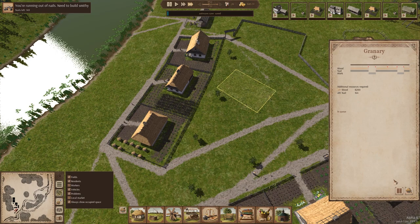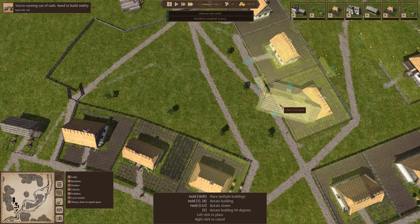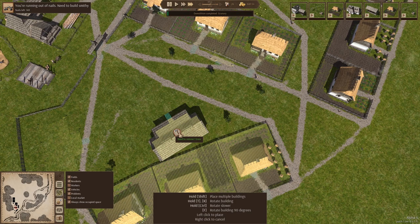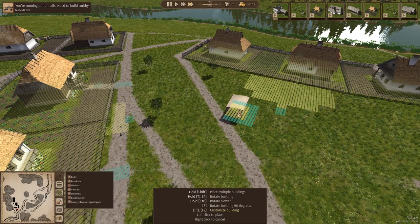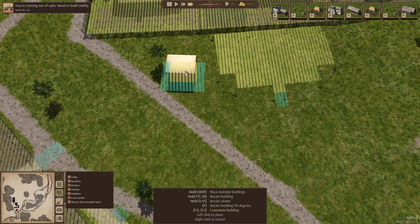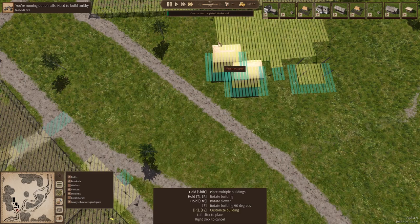Maybe we should chop that tree down and put the granary here — bang central in the village. What do you think? I know we decorated this place with trees, but I feel like granary there, followed by a commerce market stall here. The market stall is going to sell local produce. We'll put them just outside the granary — we'll do one there and another there.